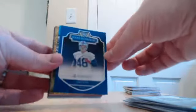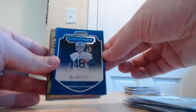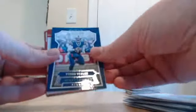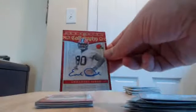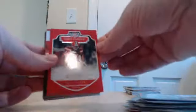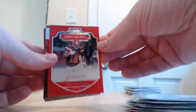Baby Gronk — Glenn Gronkowski rookie for the Bills. Dummy. Base. I think we hit an auto — nice! For the Browns, Emmanuel Ogba calligraphy rookie auto. And a base rookie of Corey Coleman for the Browns as well.